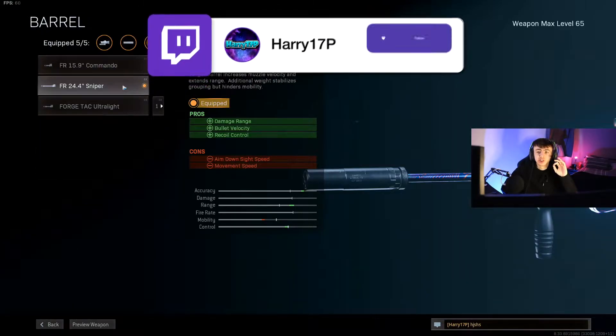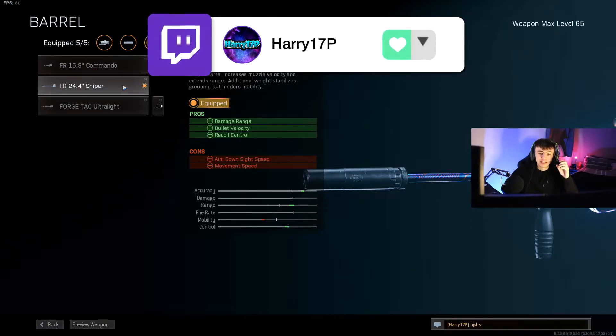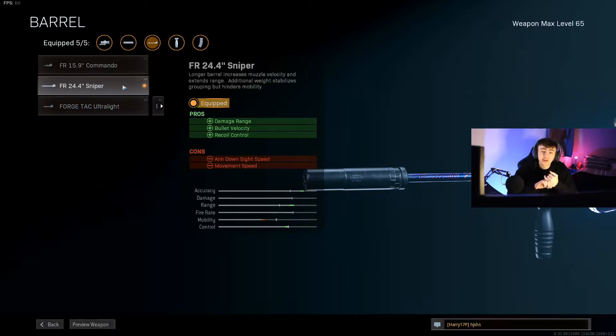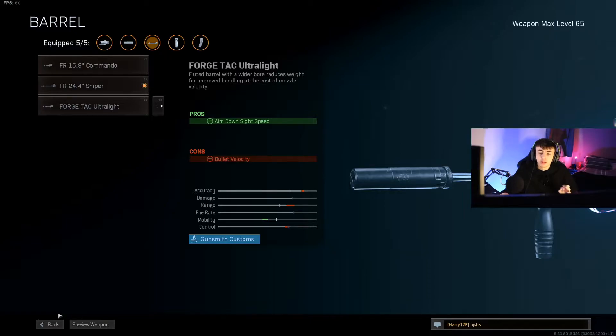Next up is the FR 24.4 inch sniper barrel, which gives this gun a lot of its damage. It increases the damage range and the bullet velocity, meaning bullets won't drop off at distance. It also helps with recoil a little, though not a huge improvement since we're using single shot mode. Just remember when you go into the game, make sure you put this on single shot fire, not burst fire, otherwise the gun won't play as well.